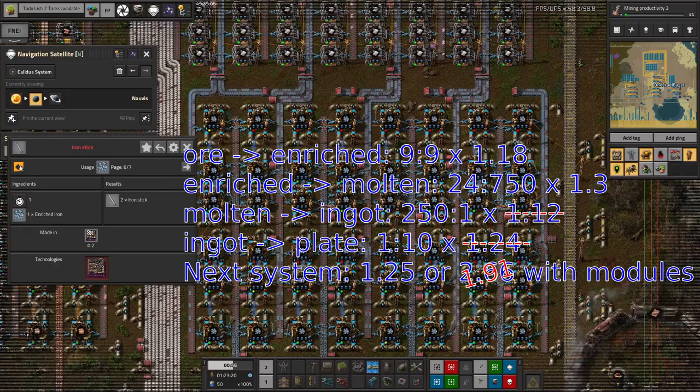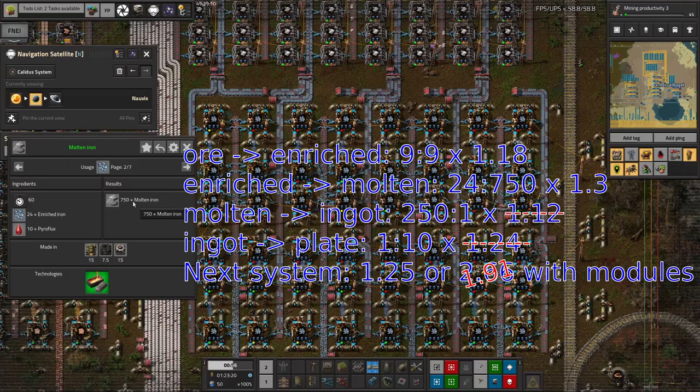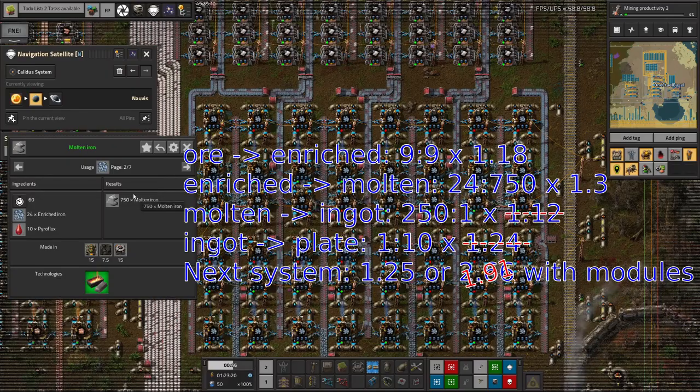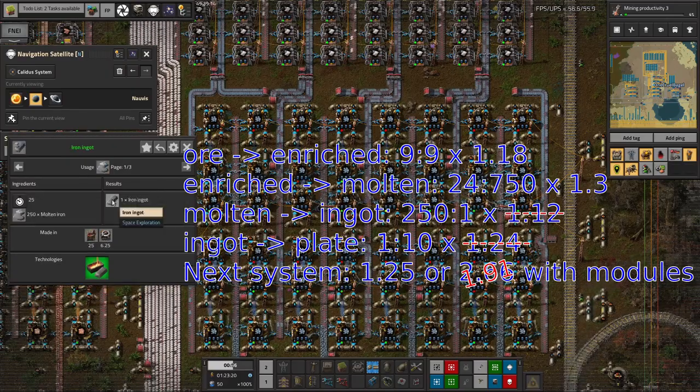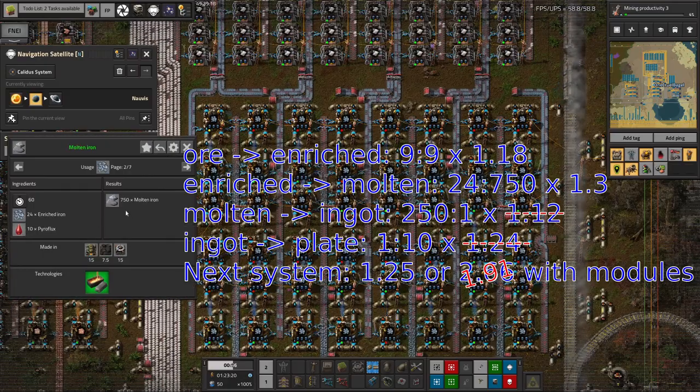The enriched iron can then be made into molten iron, though I think that might be one of the stages you can't productivity module — I'm not sure. We'll look into this later. But we can't do any of this until I've sorted out the pyroflux, which means getting the vulcanite. So that'll come, but not just yet.